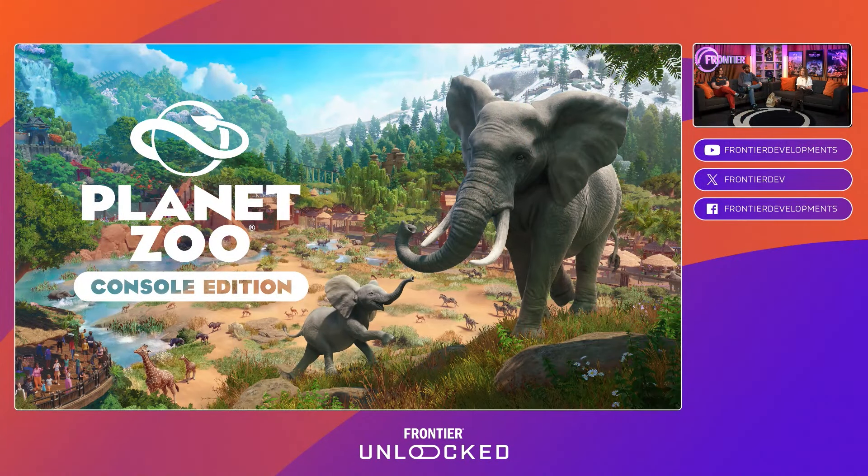With the standard edition you have the option to pick up DLC packs or DLC bundles, like the North America Animal Pack and Europe Pack bundle. We also have the deluxe edition available for pre-order, which is the base game and also comes with the Wetlands Animal Pack and the Southeast Asia DLC pack. While you won't be able to buy those two pieces of DLC separately, if you buy the standard edition you can upgrade to the deluxe edition to pick up those packs.